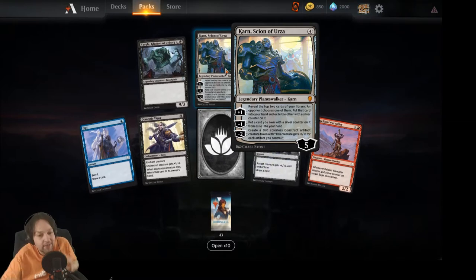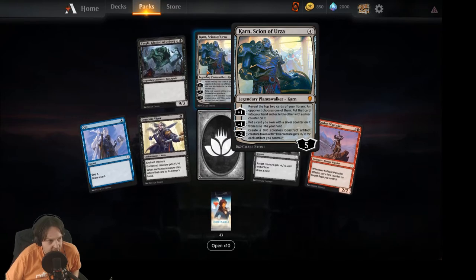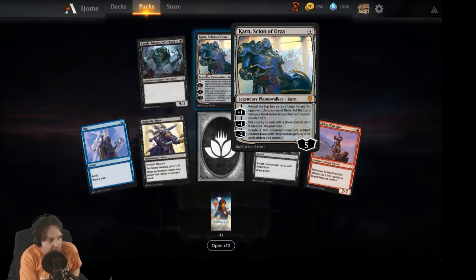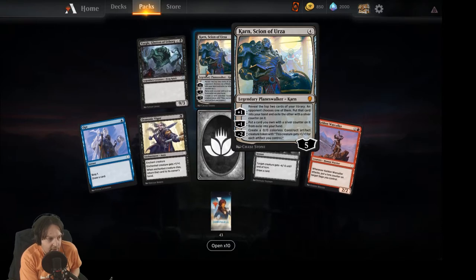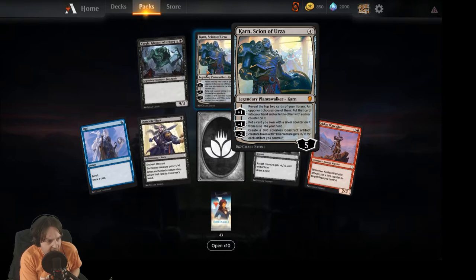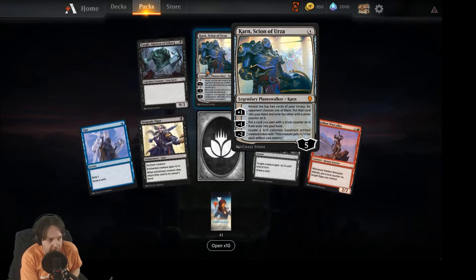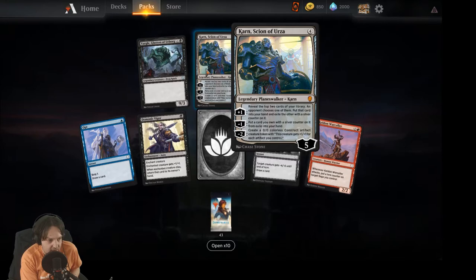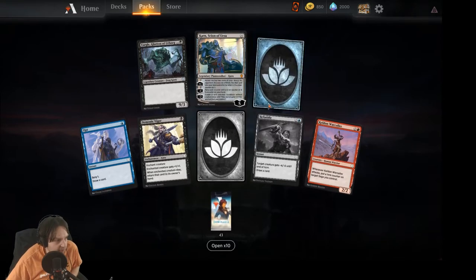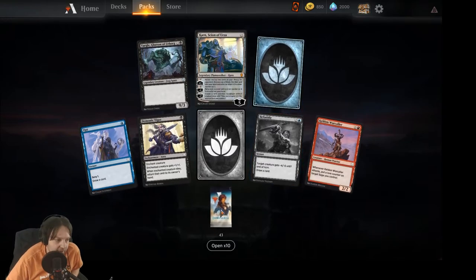Oh, we got a Karn — I'm excited! Four mana for a legendary planeswalker with five starting loyalty. Plus one: exile the top two cards of your library, put one into your hand and exile the other. Minus one: put a card you own with a silver counter back into your hand from exile. Minus two: create a 0/0 colorless artifact creature token that gets +1/+1 for each artifact you control. Pretty freaking sweet! Got another Yargal and an uncommon wild card — this pack couldn't get much better.